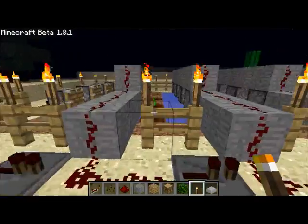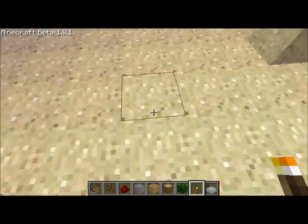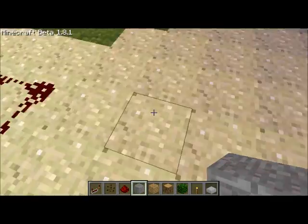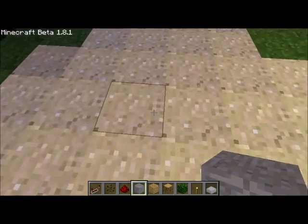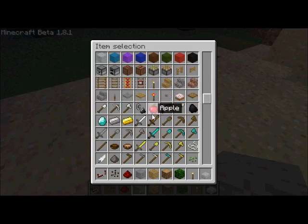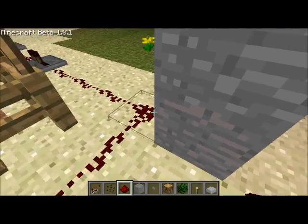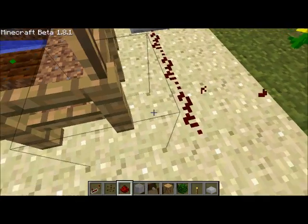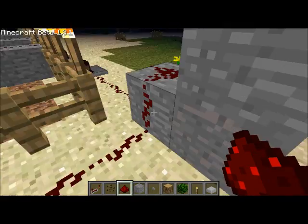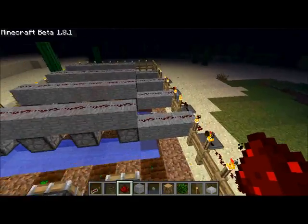I finished putting the redstone wiring on top of the stone blocks and over the pistons. Now go to where you put the rest of the wiring and where the repeaters are — where you made that turn — and put a block either one or two blocks high depending on where you want to put your button. If you want the button on the bottom, make it one block high; on the top, just place the button on top. You'll have to knock out that corner piece of redstone wiring, place a block, and go like that so when you push the button it gives power.